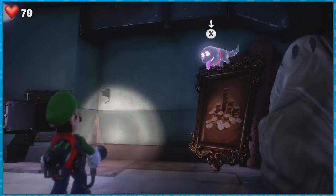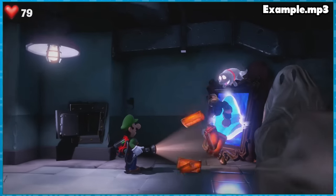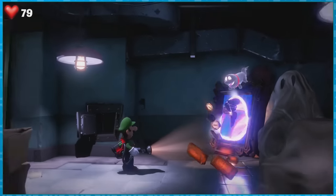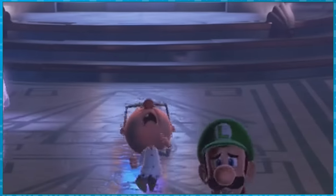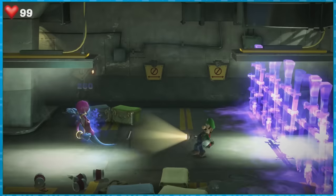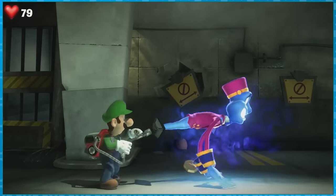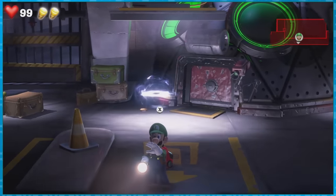Polterpup once again bullies Luigi into a tutorial where he has to use the Dark Light on a painting full of money. This of course spawns Scare Coins, which attempt to attack Luigi while he's stuck in his smug animation, but I found that by simply activating the Dark Light and stepping away, he could actually keep his wallet empty. From there, we save Professor Egad and escort him to the elevator, where we return to the basement garage. It's here that we have our first boss fight against Steward the Bellhop. Being a tutorial boss, he's basically a slightly bigger ghost, so he's pretty straightforward. Afterwards, Egad sets up his portable lab in the garage, which we'll be mostly ignoring.